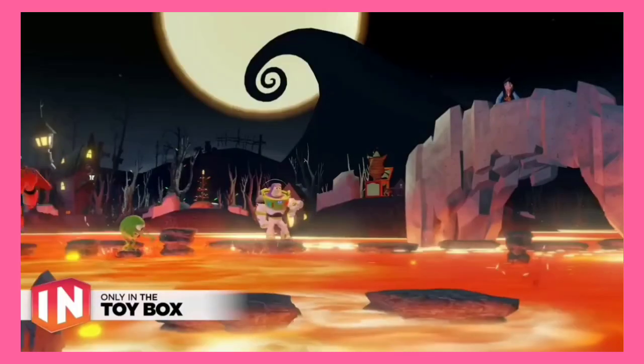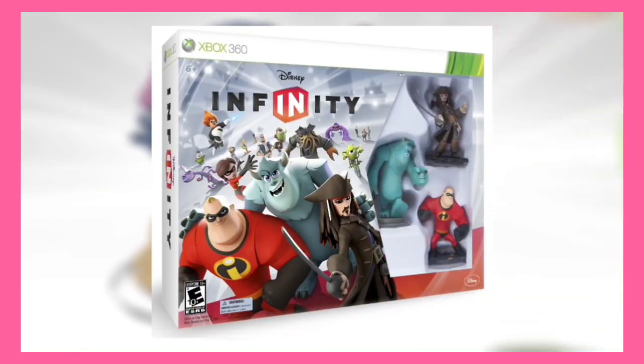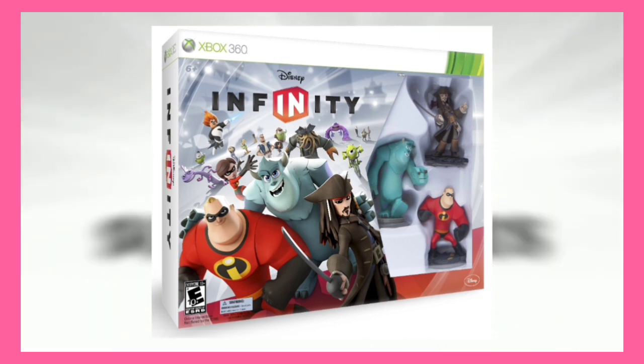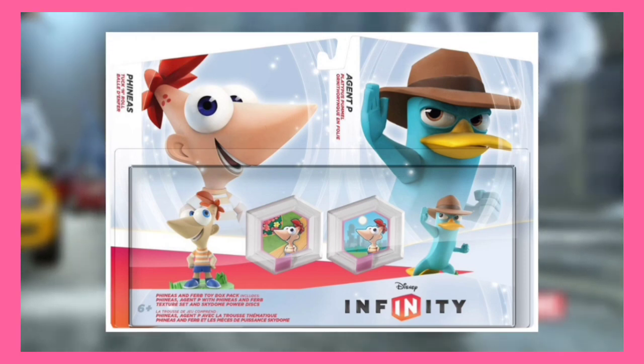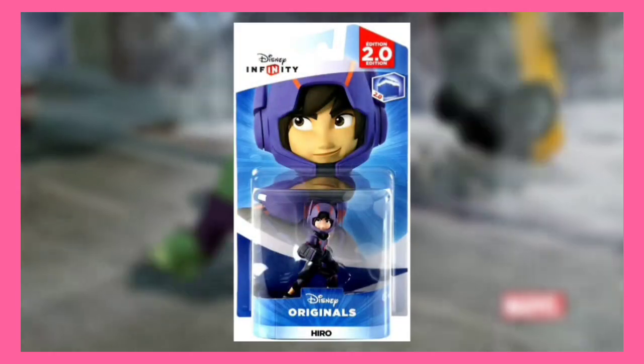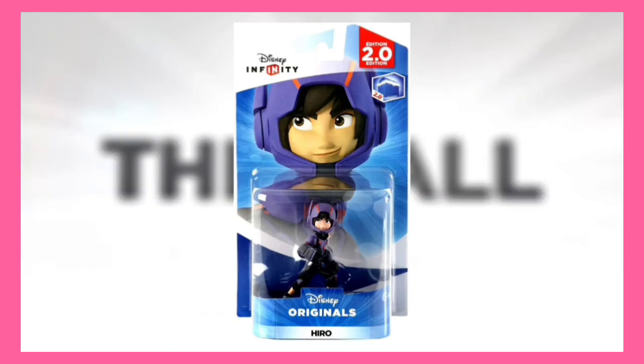A big gripe about this game when it came out was the pricing. The base starter pack, which came with the game, Infinity Base, three characters, and their worlds, would cost $75, which would be $96.85 today. You could also get a two-character pack on its own for $29.99, which would be $38.71, and singular characters would sell for $12.99, which would be $16.78 today, so all of the prices were pretty steep.